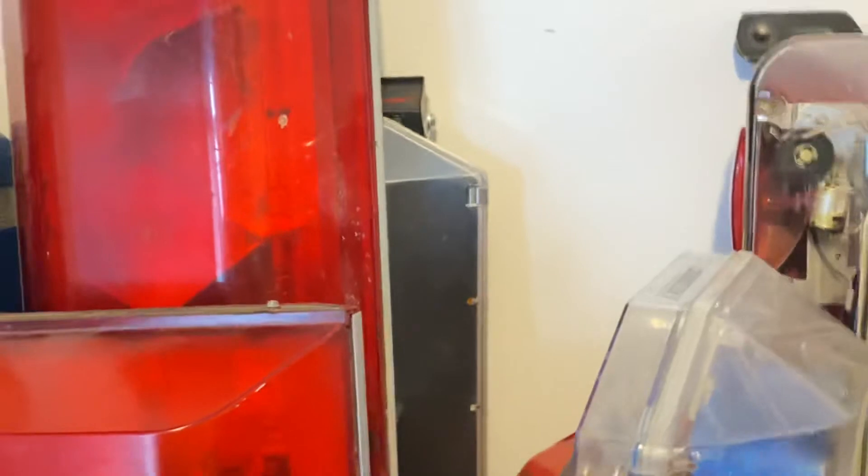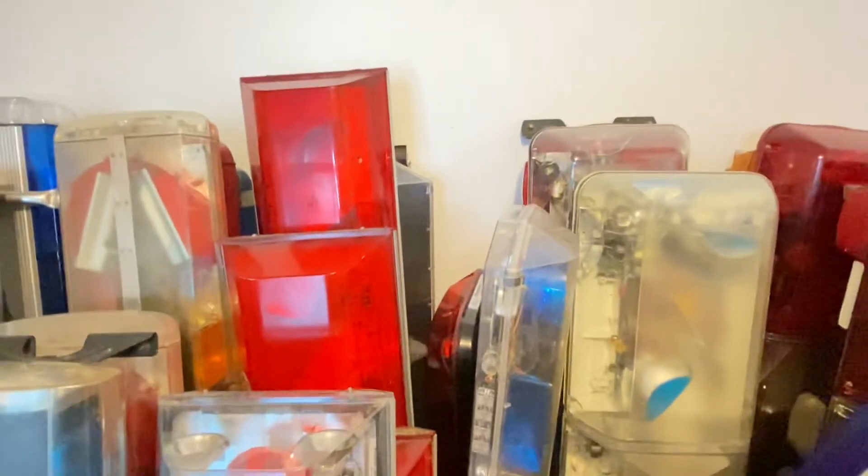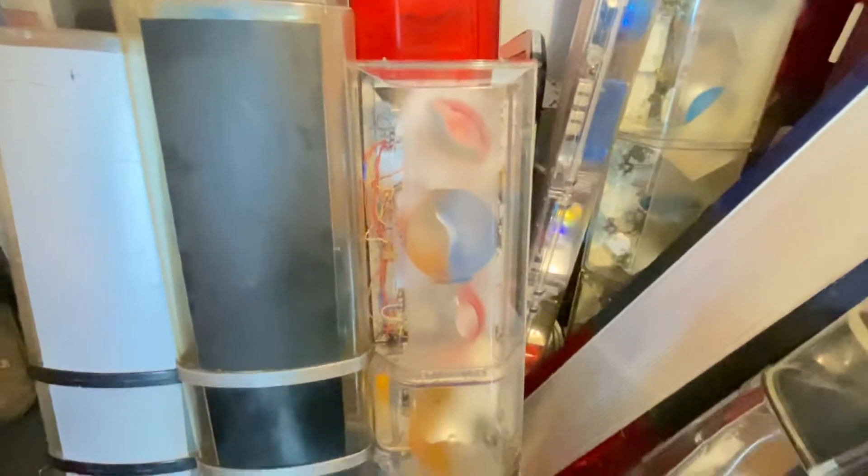Behind that, you can't really see, but this is a fully D-Tech Code 3 MX-7000. It's a very interesting light bar. I hate D-Tech rotators — they all look like this, another D-Tech rotator. Multicolored red and blue rotators — they always flash too fast and they don't flash very brightly. But they're cool technology; it was the first attempt at a multicolored light in lighting history, I believe.